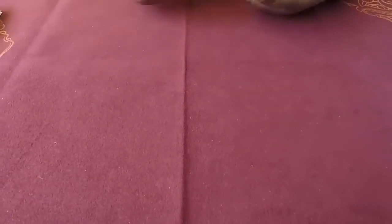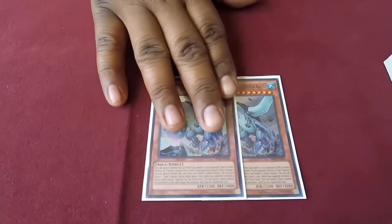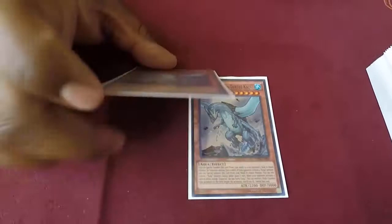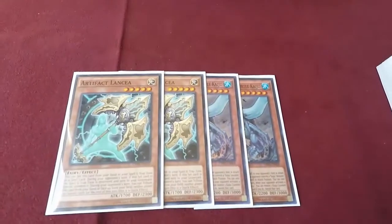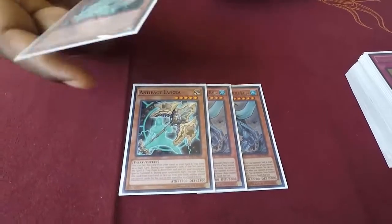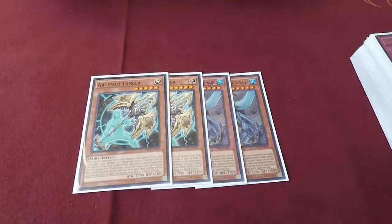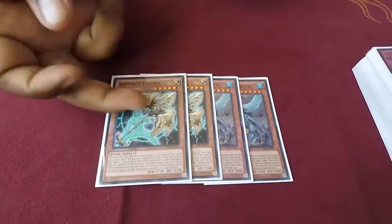For the side deck - I know people will tell you to main it, but I prefer to side it. Two Gameciel - he's a water target, and other cards. I prefer to side because the deck itself pretty much outs everything by itself. This is only for stuff I really can't deal with at the moment. Two Lancea - this is gonna be good for the next format because Invoked benefits might be a thing. It'll also stop Carnation since it's still at three and that card is annoying. It's also a hand trap so why not.